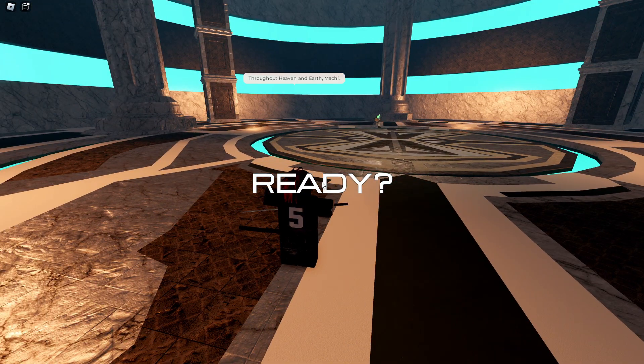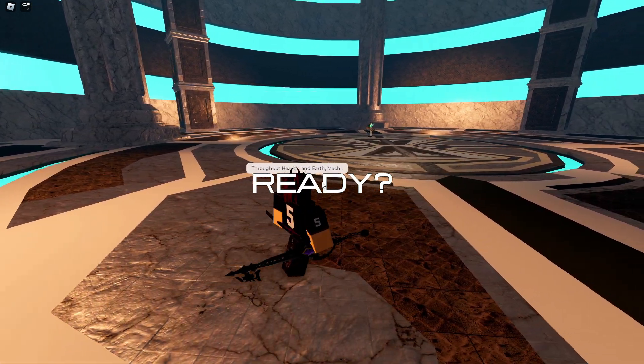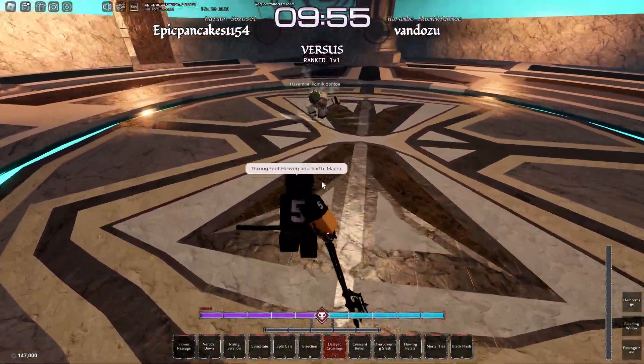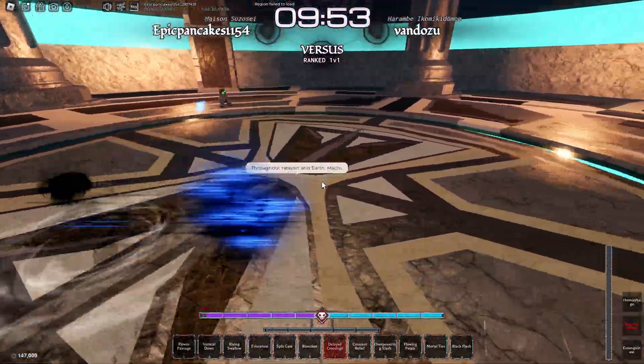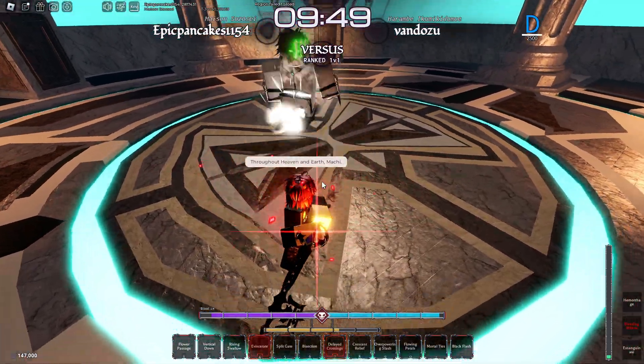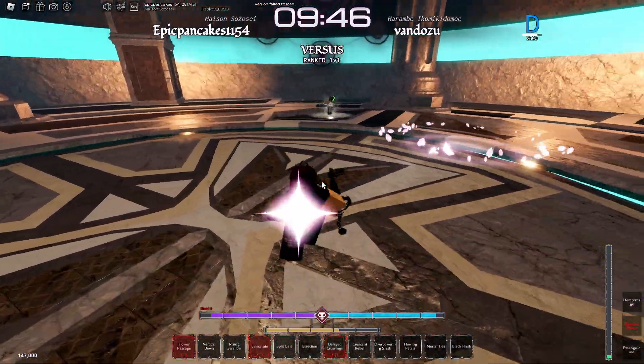Alright, so next match. This build could probably be a lot better if you had Muramasa, but I don't have one. So I can probably pull him in from anything. It kind of sucks and then I just take all that damage. But it's okay because I can just heal all of it back.